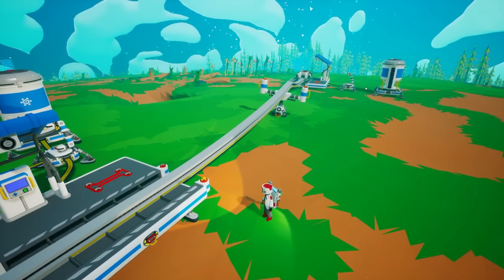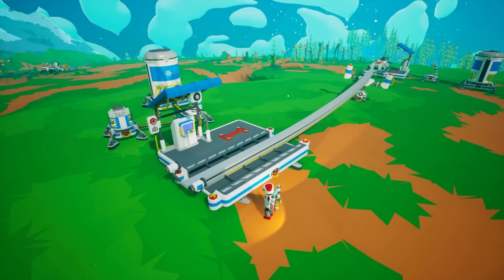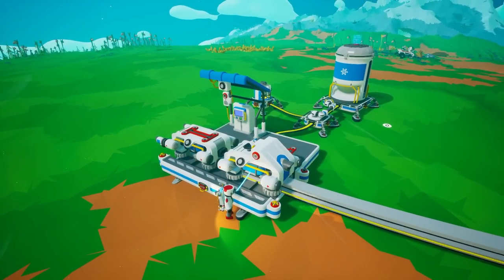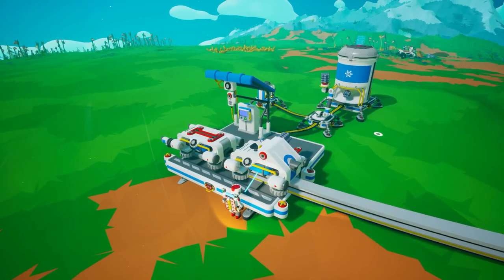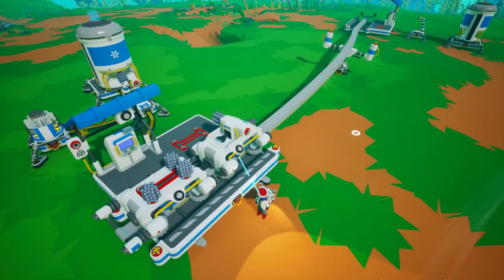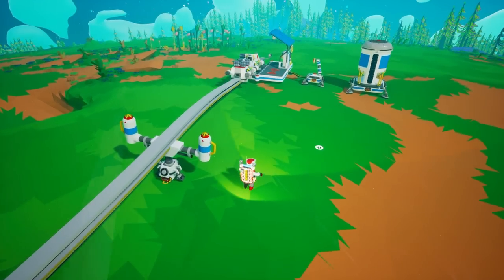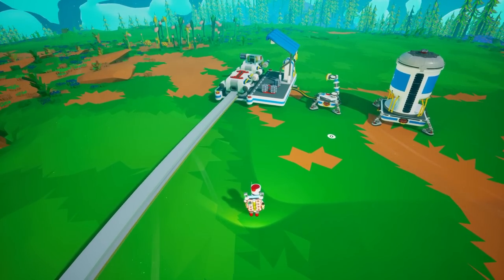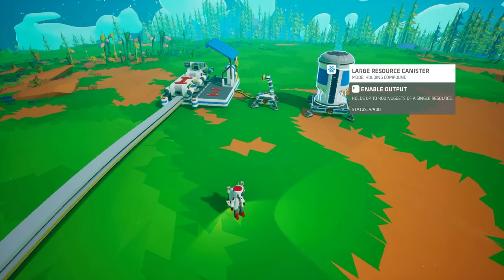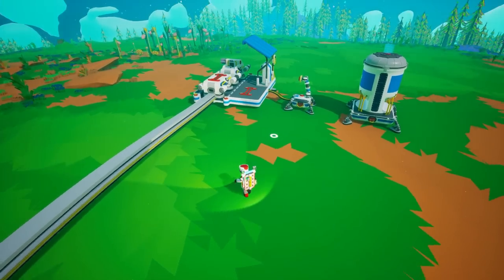I've set up an example with auto arms and storages to show loading and unloading. One station is set to load and the other to unload. I call the rail car over, set output to output, and you can see it's automatically getting loaded up. Once the car is sent to the next station, set to unload, it automatically unloads into another storage. Think of it as: a machine like an extractor or smelter produces something, the train rolls up, loads up, travels to the next point, and unloads.